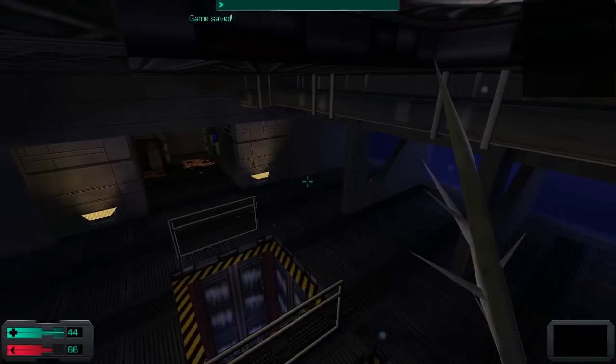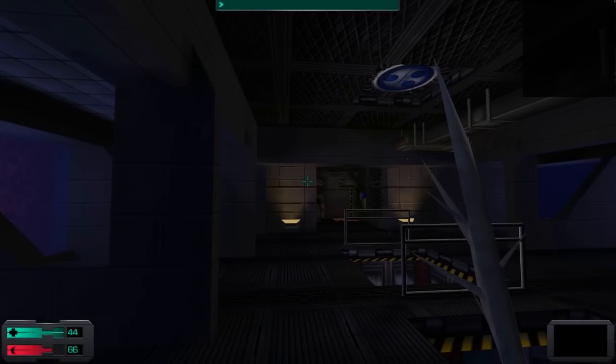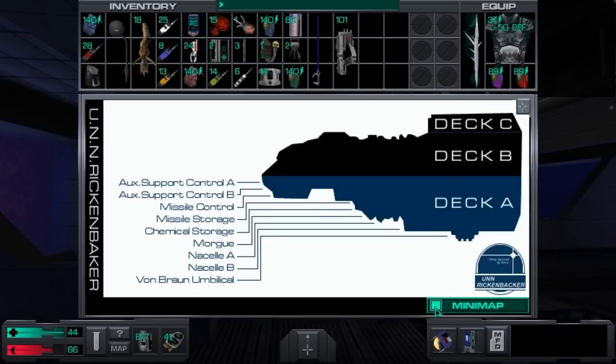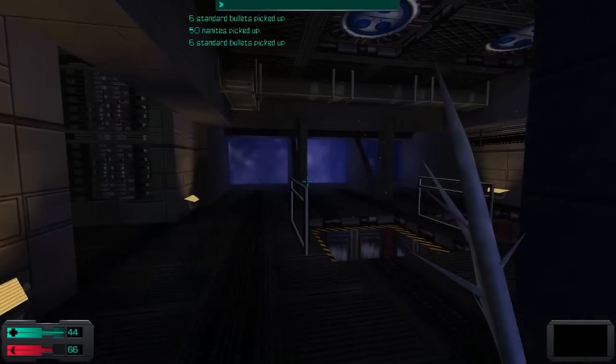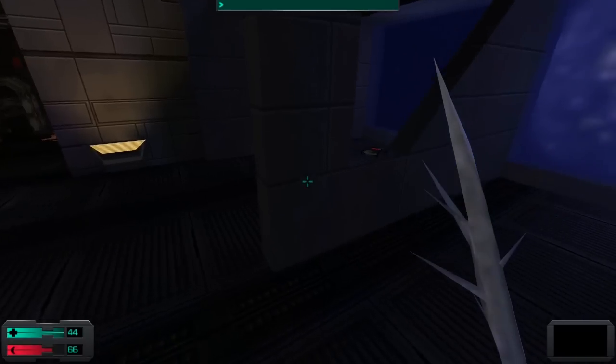Welcome to System Shock 2. In this update, we will tackle the first portion of the UNN Rickenbacker. The UNN Rickenbacker is pretty much the starting point of the in-game portion of System Shock 2. The game gets a whole lot more linear at this point, and there's also less reliance on scripted events — it just instead throws a gauntlet of really hard encounters that you need to overcome.